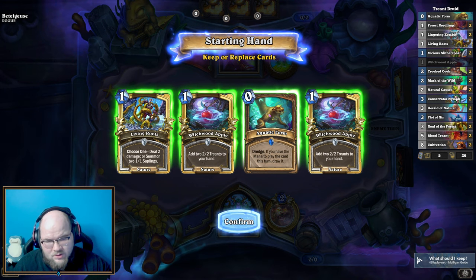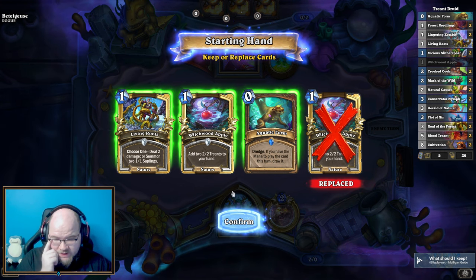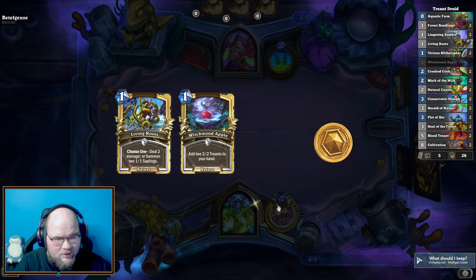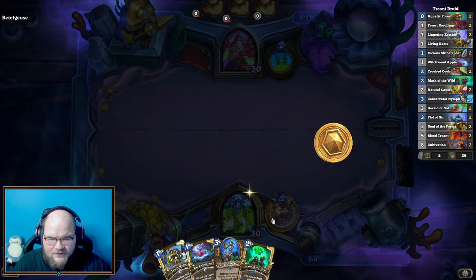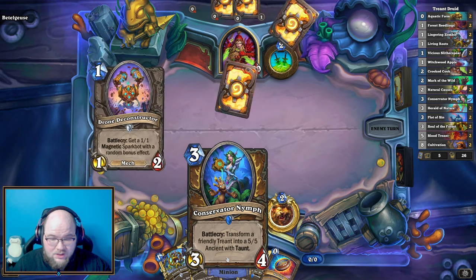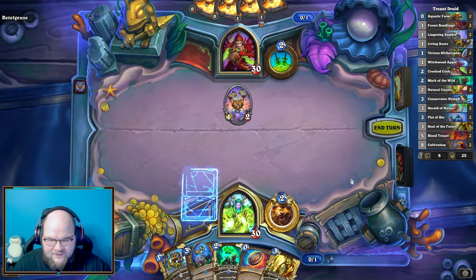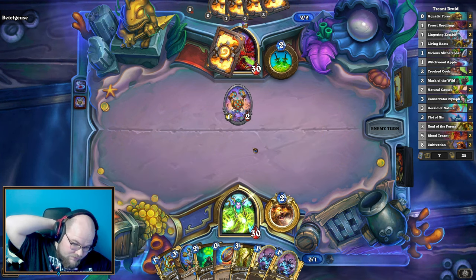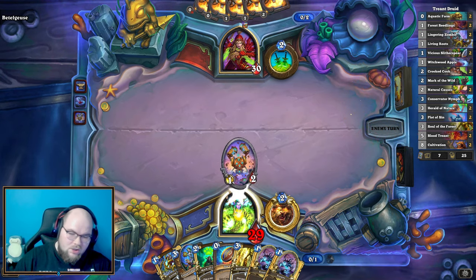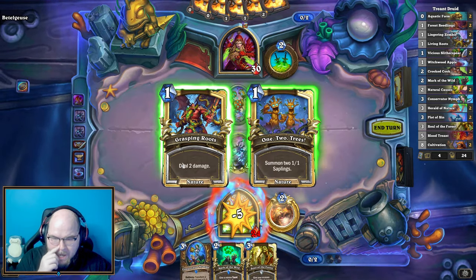Let's try this again and see if it's consistent. This hand isn't quite as consistent as last time. Aquatic Form might be okay, but we won't want to keep both Witchwood Apples since we want to draw our actual minions. Getting rid of Aquatic Form - it might show something like Blood Treant. Conservator Nymph transforms a treant into a 5/5 with taunt, which is pretty good. Mech Rogue is going to be tough - they get out bigger and faster things than we do.